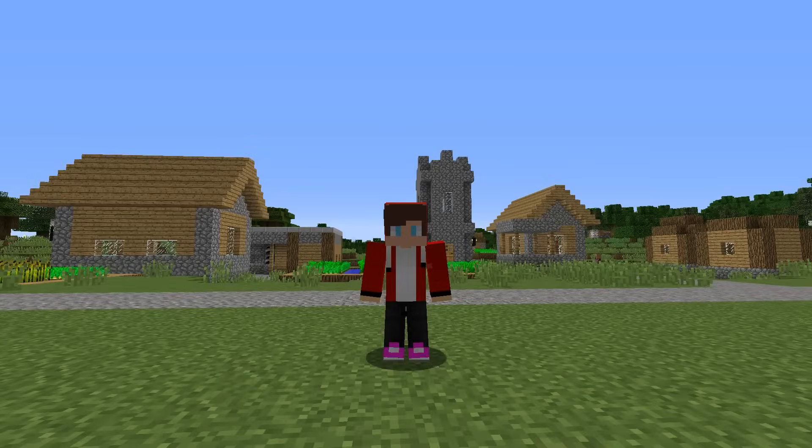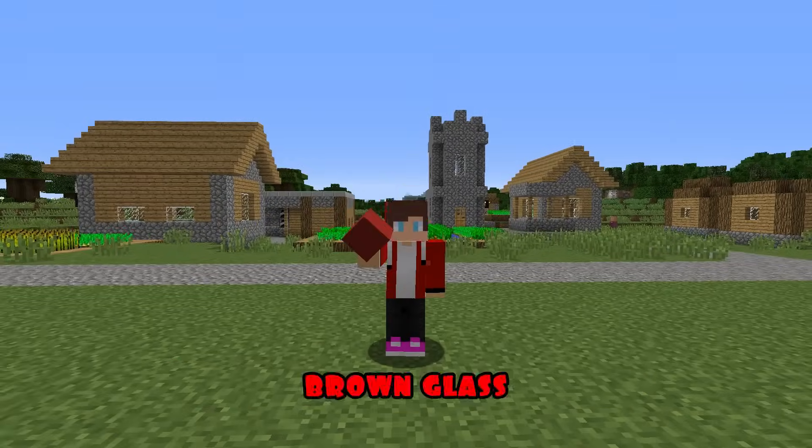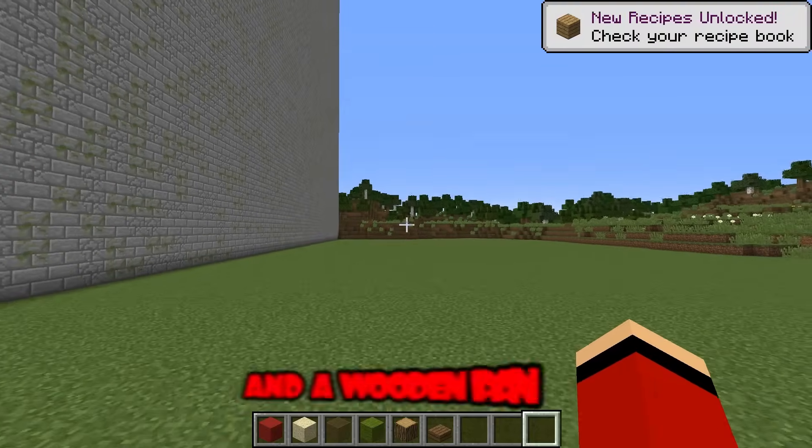Round two. For the second round, I will need red concrete, sand, brown glass, green wool, wood, and a wooden panel.